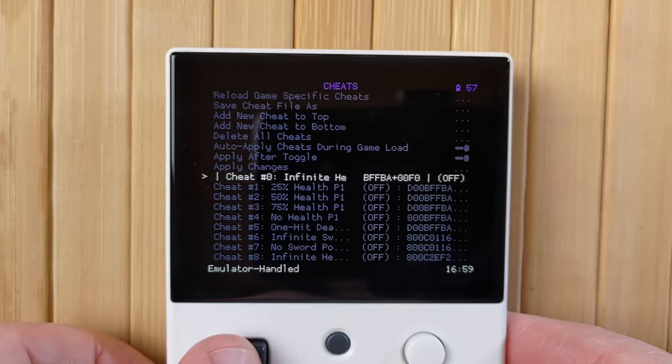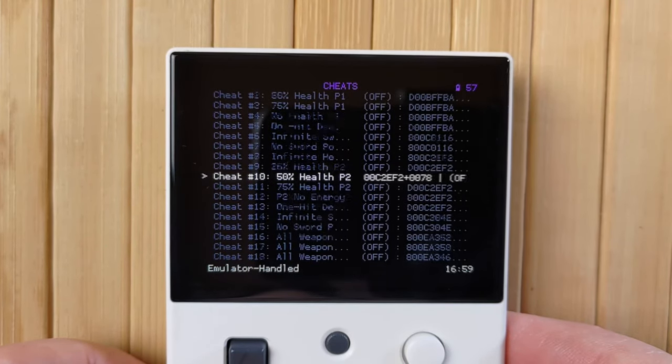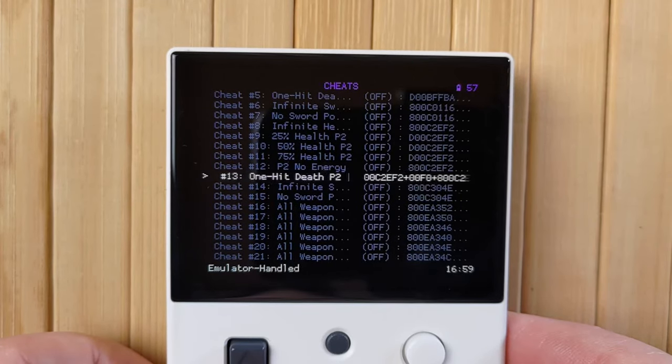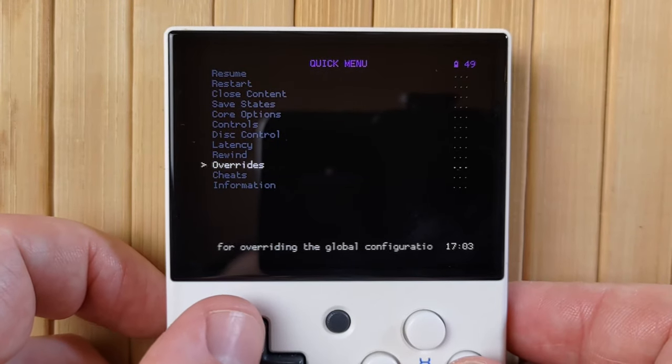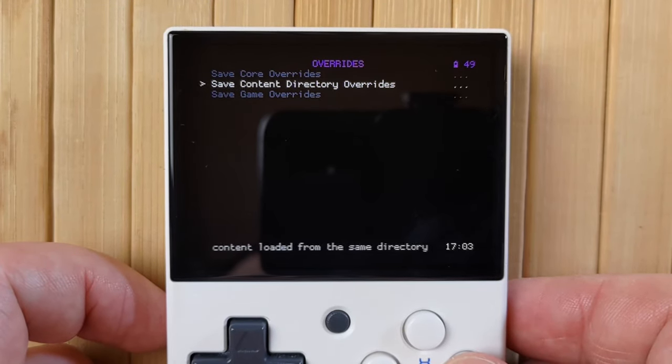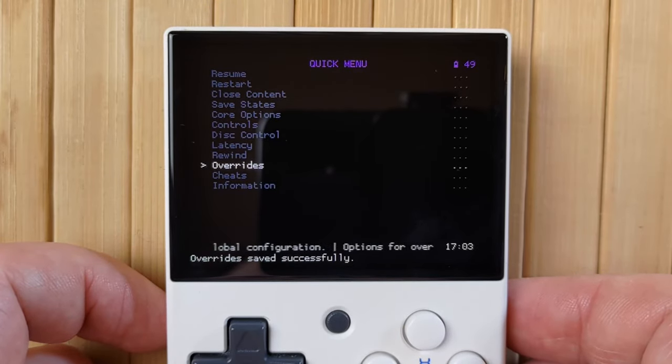Simply scroll the list and use the right D-pad button to toggle the cheat on or off. If you want, you can press A to open the cheat and edit it in various ways, but I'm not going to cover that here. Just know that you can actually delete that individual cheat from this menu as well. Once you've enabled everything you want to, you'll need to go back to the main menu, then to Overrides, and choose Save Game Overrides to save any cheats and settings.